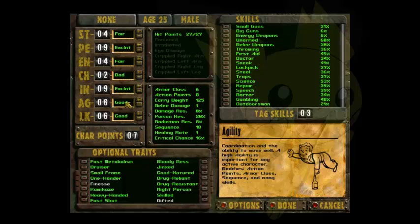For Agility: Fallout 1, if you don't already know this, is a turn-based combat game. In combat, your Agility affects how many action points you have, and action points dictate how many moves you can make on your turn.